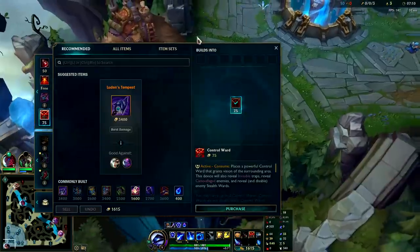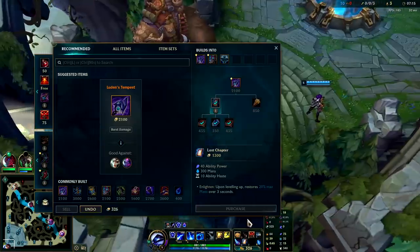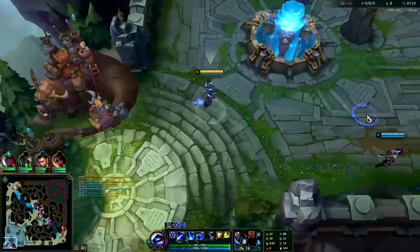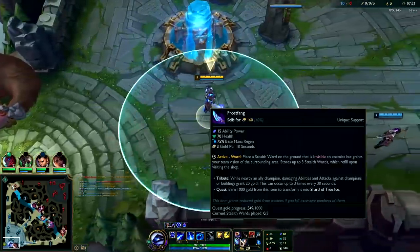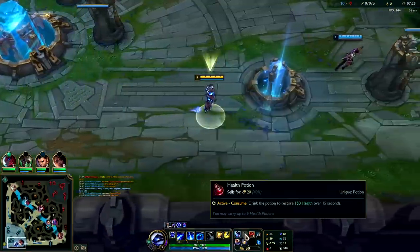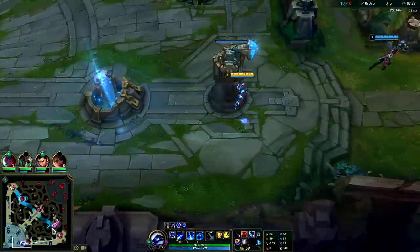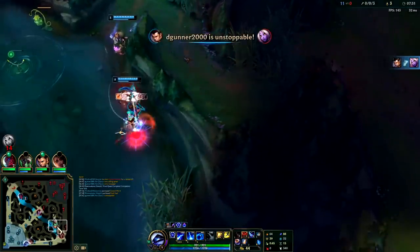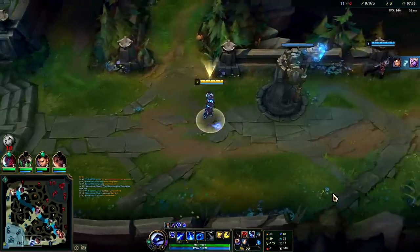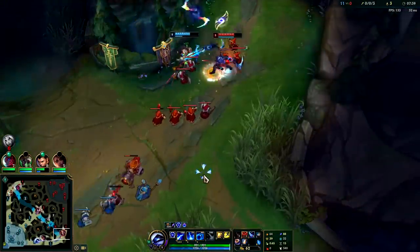Arcane Comet is back up — it'll hurl a meteor at the targeted champion. Grabbed Lost Chapter. We can sell the biscuit for Dark Seal — that's fine. Biscuits: you still get the permanent mana if you sell them, and you get a little bit of gold out of it, I saved the potion. Got free wards, got a control ward. We absolutely do not want to die — if you're gonna build into Dark Seal you're only doing that if you're ahead in lane, which we are.